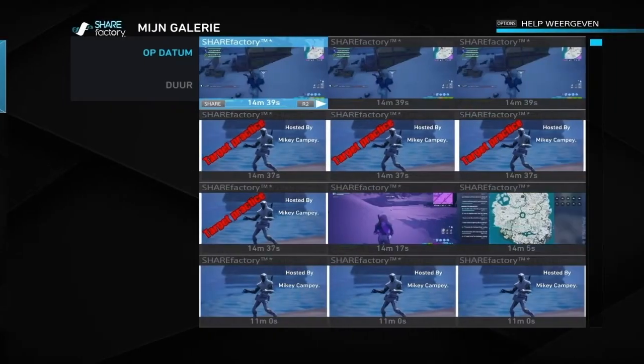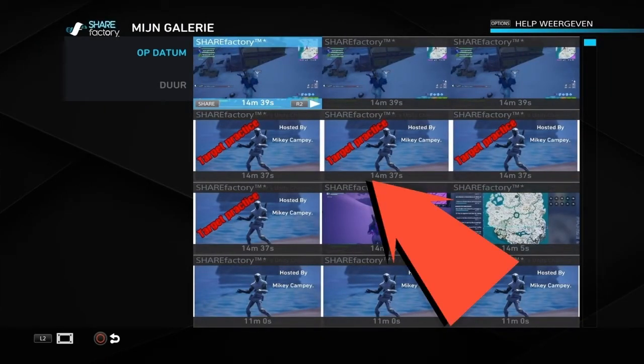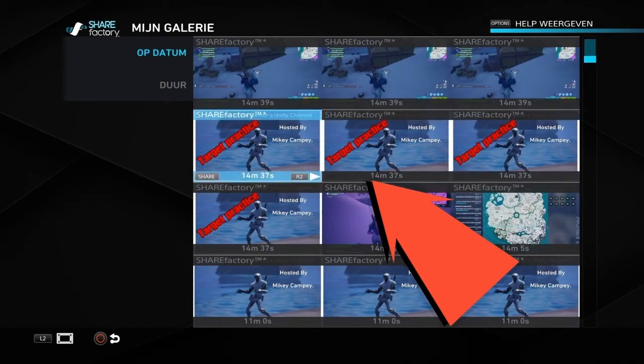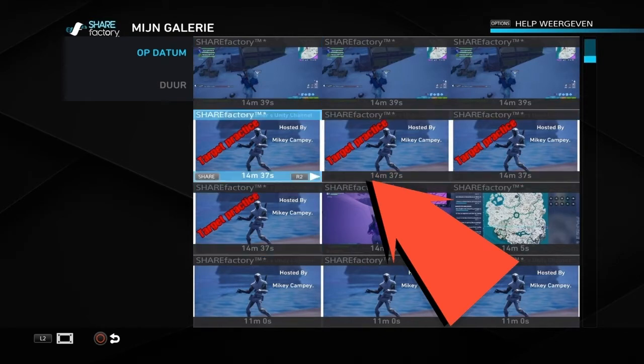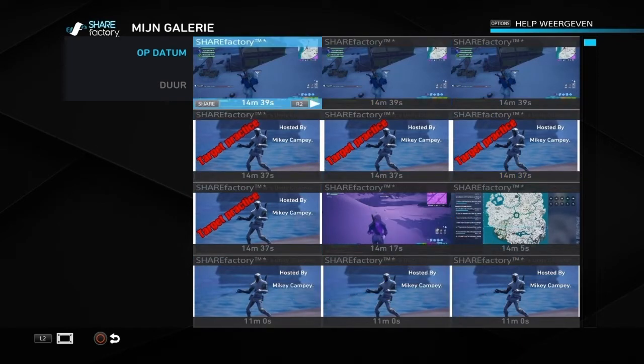I'm gonna search where I can find a delete or remove button in ShareFactory, but I can't find it. As you can see, I have all these clips in double — double, double, double — so I want to remove these clips.